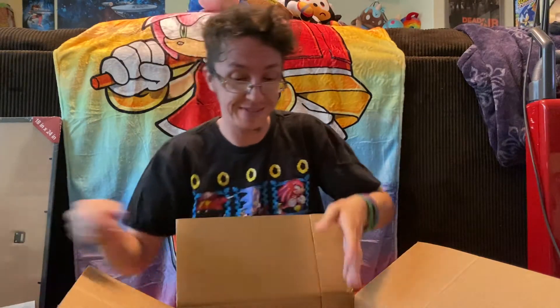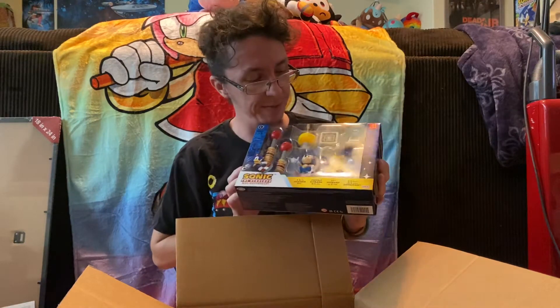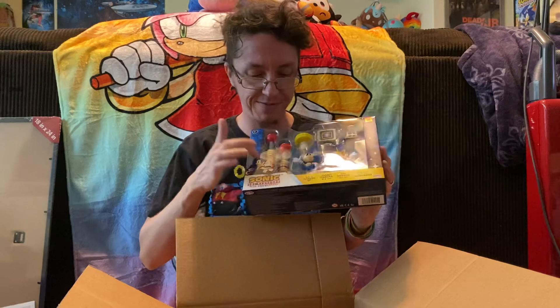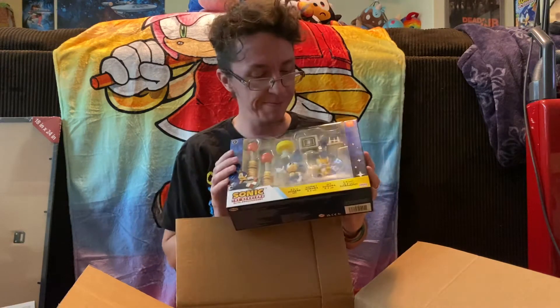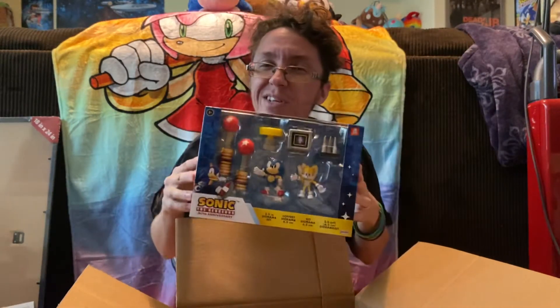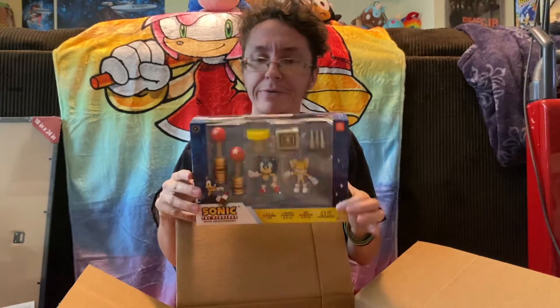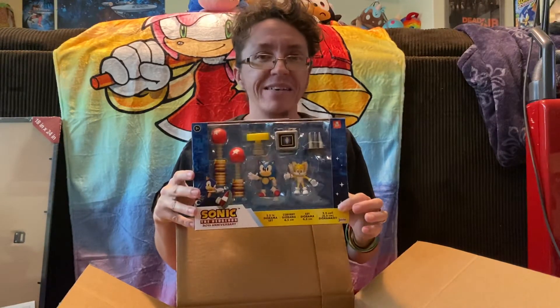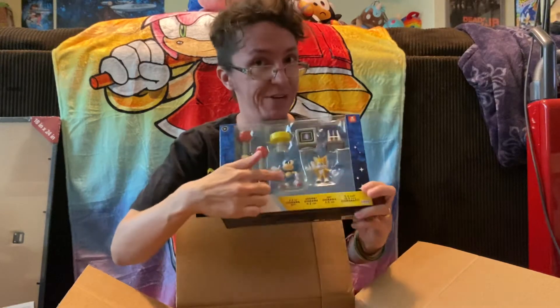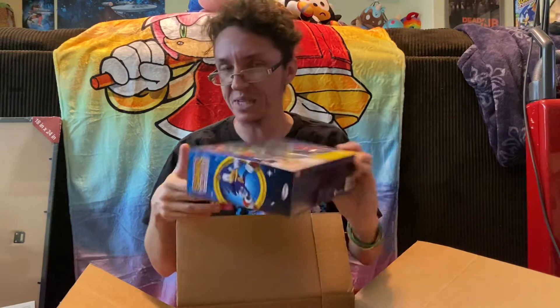Let's see what else we got in here. I got one of the diorama sets. I'm also aiming to get the Casino level at some point, but I thought this one was cool because it has lots of unique elements from the game — the item box, the springs, the spikes, and the goal posts. The only criticism I have is Tails looks a little modern, and it really ought not. Sonic doesn't — that's a very classic Sonic. This is all very classic stuff. Not sure what they were thinking there.